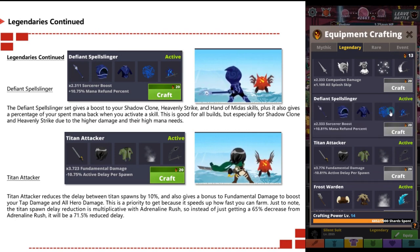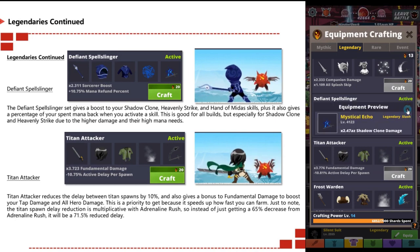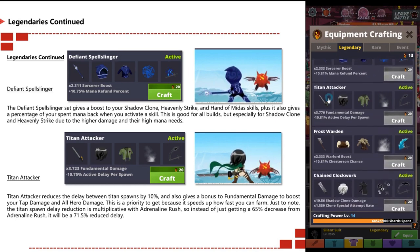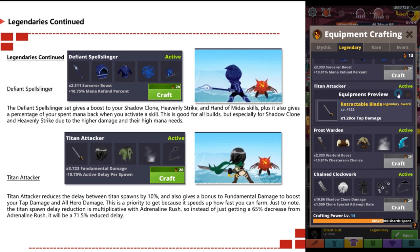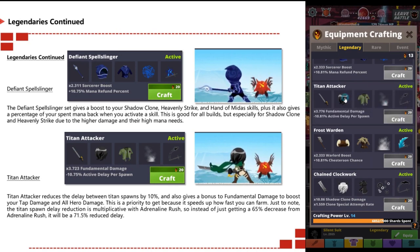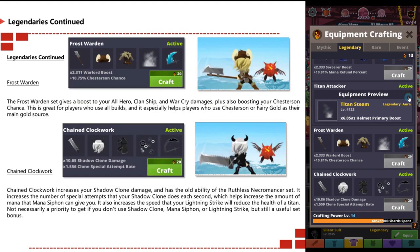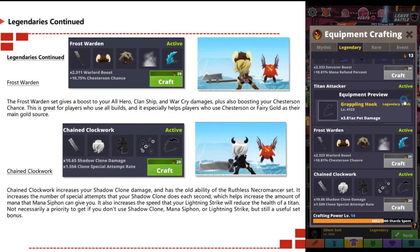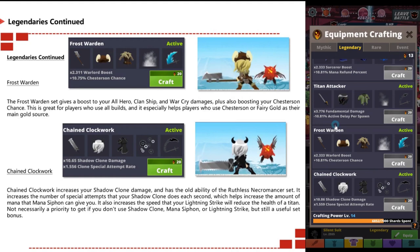The Titan Attacker reduces the delay between titan spawns by 10%, and also gives a bonus to fundamental damage to boost your tap damage and all hero damage. This is a priority to get because it speeds up how fast you can farm. Note that the titan spawn delay reduction stacks multiplicatively with adrenaline rush, so instead of just getting 65% reduced delay from adrenaline rush, you'll get 71.5% reduced delay.